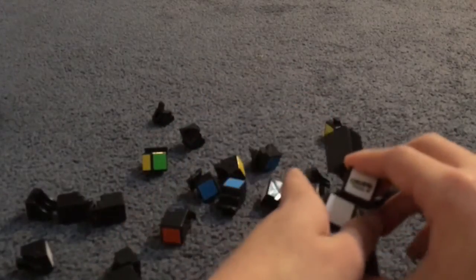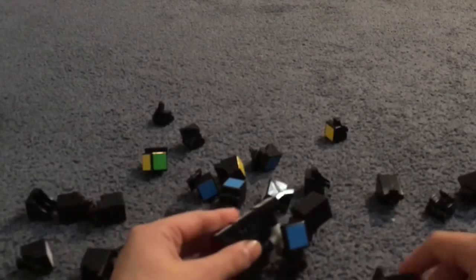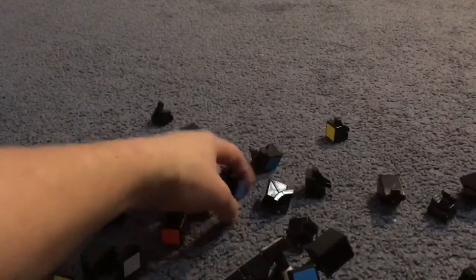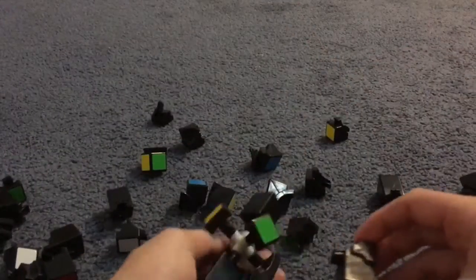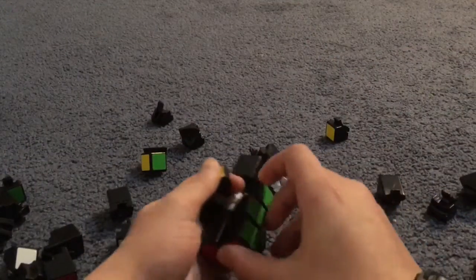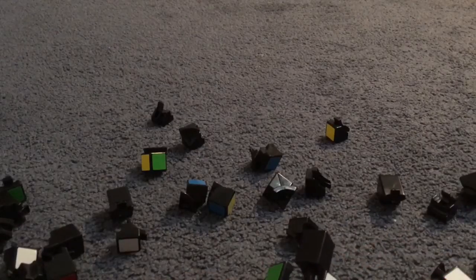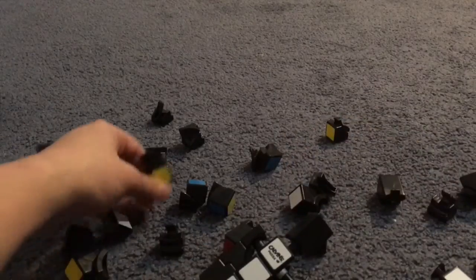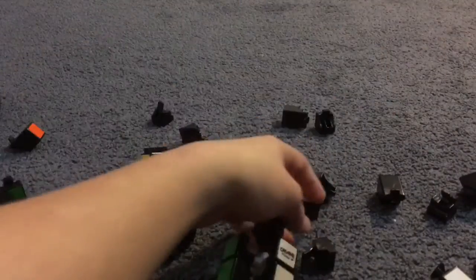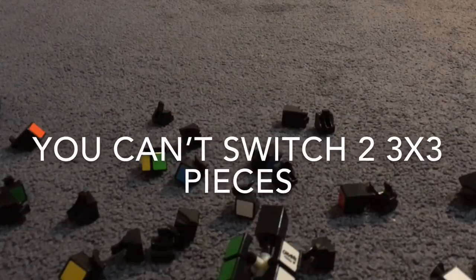I think that's good — always having a face pointing up. So let's do the blue — no wait, green. I'm going to do a partial solve. I think you should test it without that one broken piece. I don't want to switch two pieces at the end — let's do it very fast. You can't really get parity if you're careful at the end.